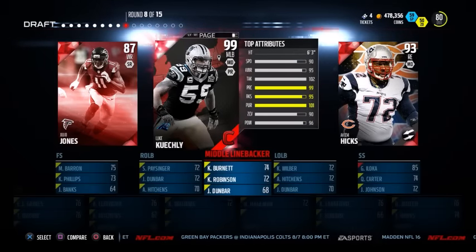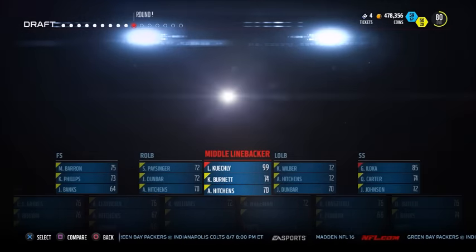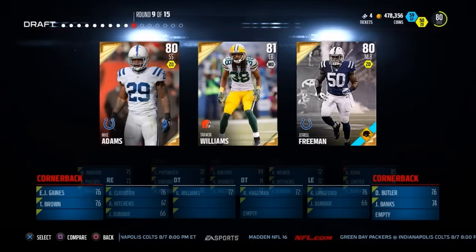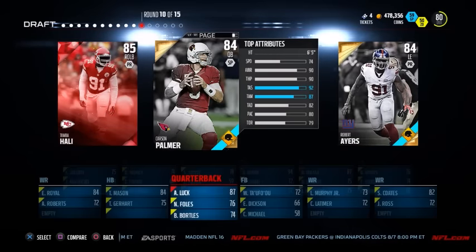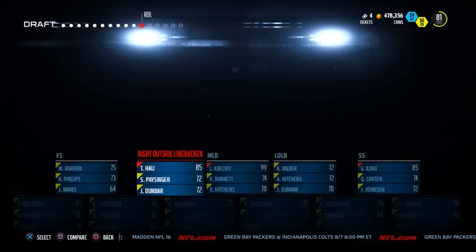Here we go with the Luke Keeckly pick — that 99 card, just look how phenomenal it actually is. You very rarely even see him on the auction block, so I'm hoping to get some good gameplay with him. If any of you have thought about picking him up when he does appear on the auction block, you'll be able to judge how well he plays. I'm going to go with Hallie as well.